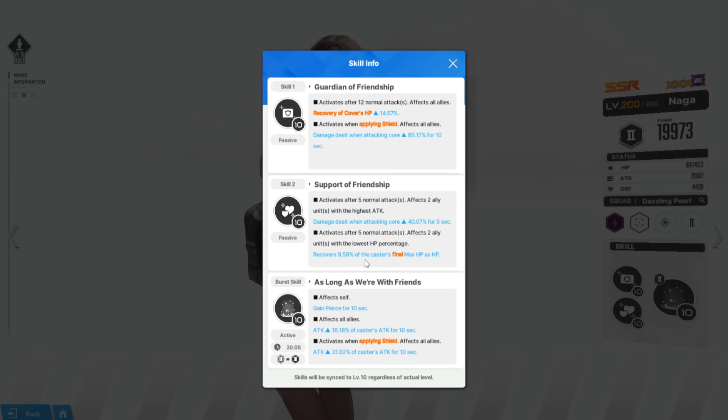Skill 2 also affects the two allies with the lowest HP percentage, giving a small heal of 9.58% of the caster's max HP. This is very reminiscent of the bunnies — they offer damage, support, and heals. Her burst skill affects herself, granting pierce for 10 seconds. She's a shotgun, so I'm curious how a shotgun unit with pierce is going to look — are all the bullets going to go through every single unit and part in range? We'll have to find out.